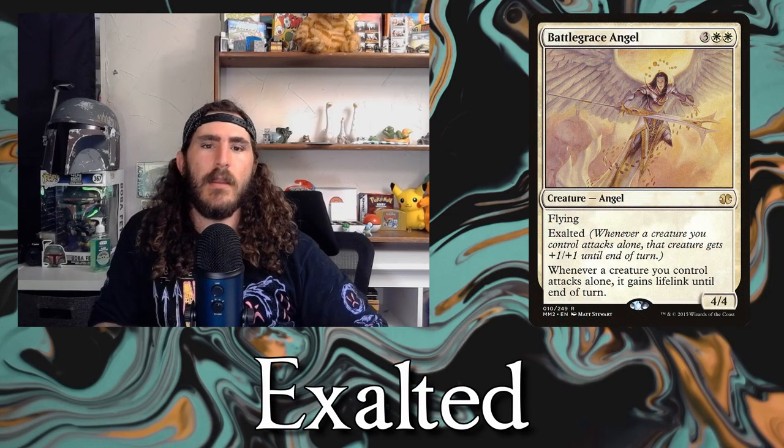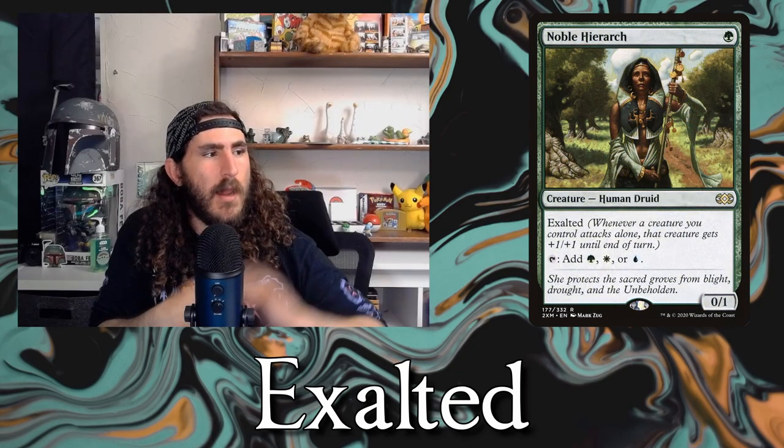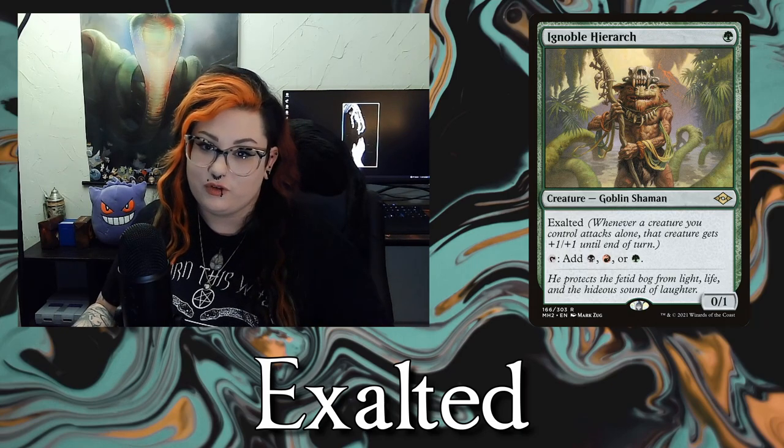The next ability is Exalted, and it's on some of my favorite cards. Whenever a creature attacks alone, it gets plus 1, plus 1 until end of turn. It doesn't matter if it's the creature with Exalted or another creature you control — as long as it's attacking alone, it gets the buff. And you get the trigger for however many instances of Exalted you have. So if you have Noble Hierarch and Ignoble Hierarch, and you send one random creature to attack alone, it gets plus 2, plus 2.